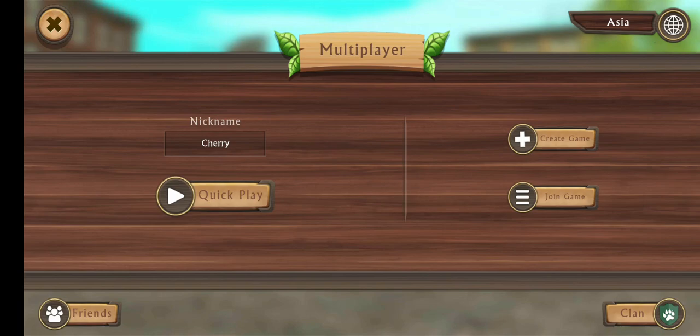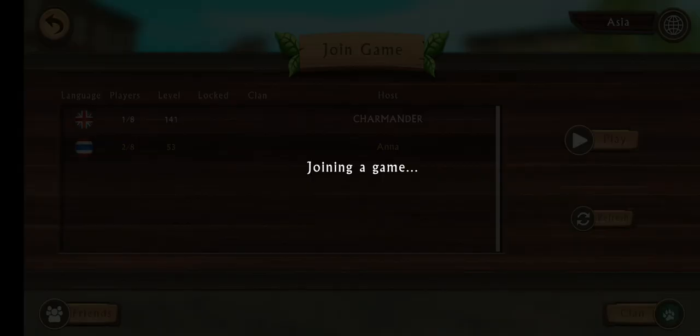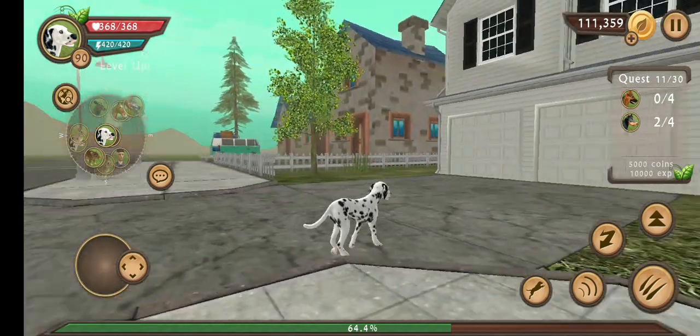You can create a game or join a game. You can get more. See that globe? You can pick any type of country you want. Let me just join this. You can explore any type of world.